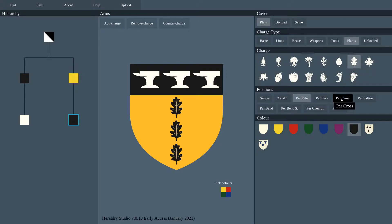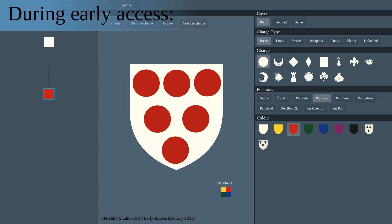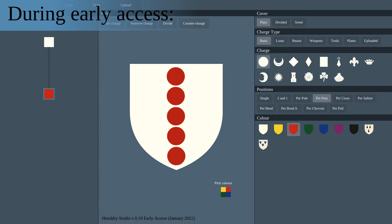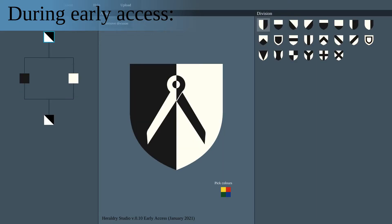So, what is there still to do before the end of Early Access? The community has given some ideas and there are some ideas of my own. First, I want to add more charge position options — that includes the ability to turn charges at angles and even cross them. Second, partition lines. For some reason the community is not actively asking for them, but everybody knows they are essential to Heraldry. Third, random coats of arms.